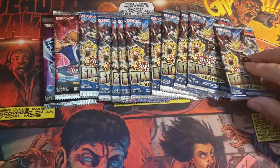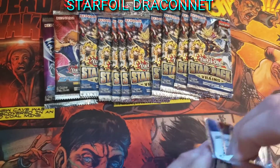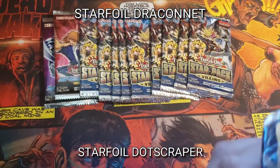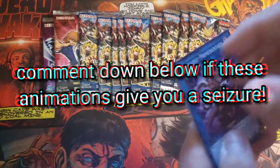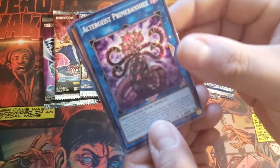Okay guys, out of these packs we're looking for a Star Foil Draconet or a Star Foil Dotscraper. Those are going to be the two chase cards from this set. Altergeist Prime Banshee is our Star Foil.